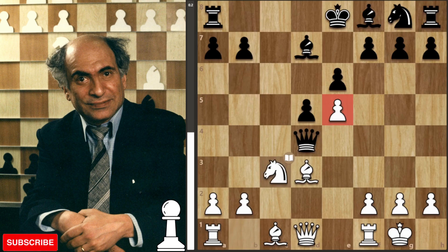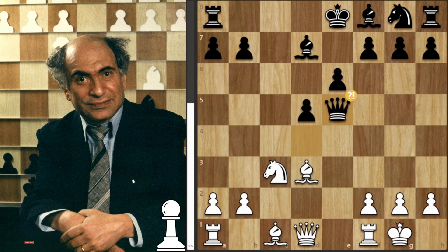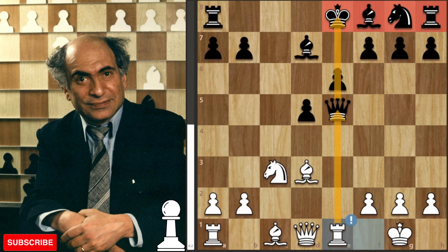He's giving up two pawns for very fast development. The Estonian master takes the pawn, and then we get the nice move rook e1. When you're playing a gambit, after giving up a pawn it's all about tempos — if the side that played the gambit can keep playing tempo moves, their attack builds up very quickly, and that's exactly what happens in this game.